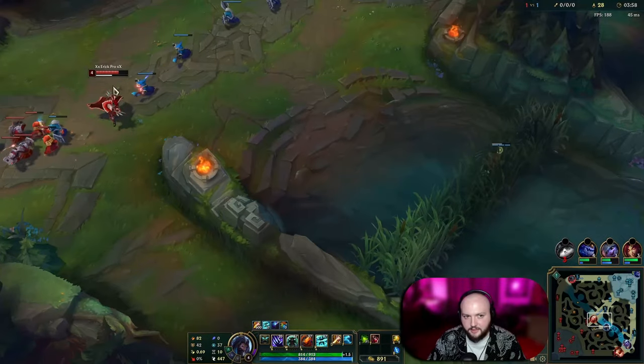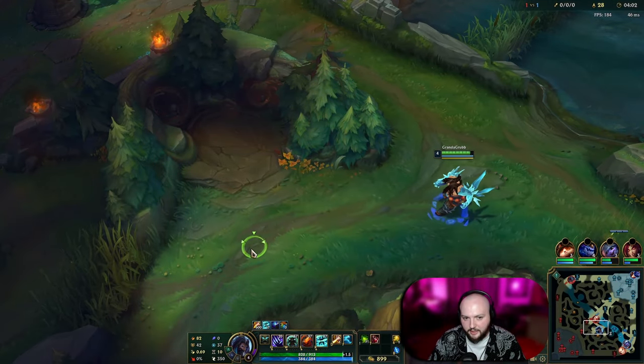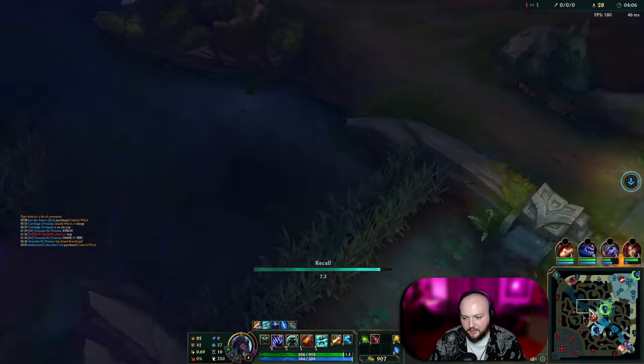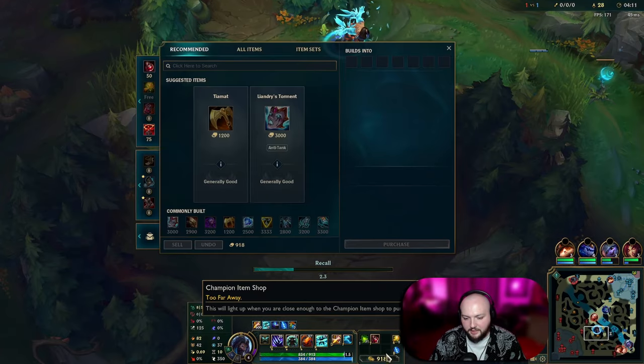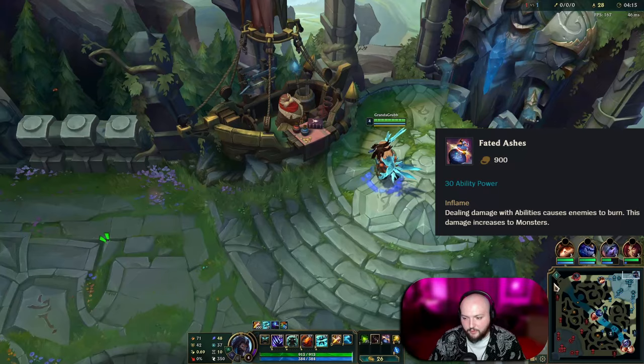I don't see anything to get done around here — I don't see anything to do at mid either. I'm going to look at their jungle and make sure it's clear, and if it is, I can just back, because I don't think I'm going to cross mid and get that crab. So I'm just going to back, get Faded Ashes, and run back top.